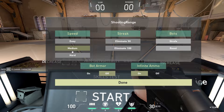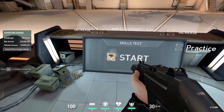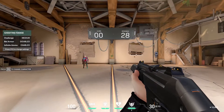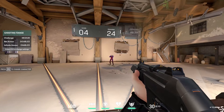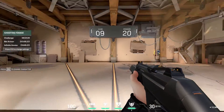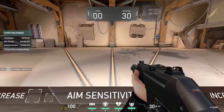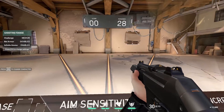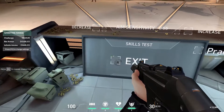I recommend setting speed to medium — easy is too simple, medium is a bit harder. Hard is genuinely difficult; my high score was 17 on hard but I got 30 on medium. Press start and flick to tap heads, practicing your reflexes since you have very little time. Keep your crosshair at head level so you're just flicking horizontally — it's way harder to flick all the way up from the ground.